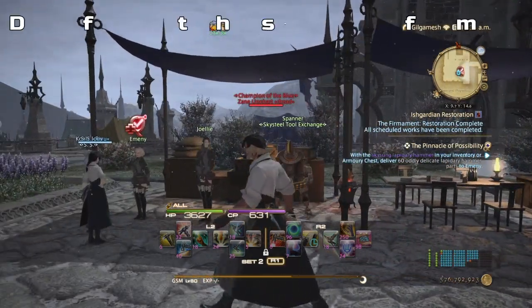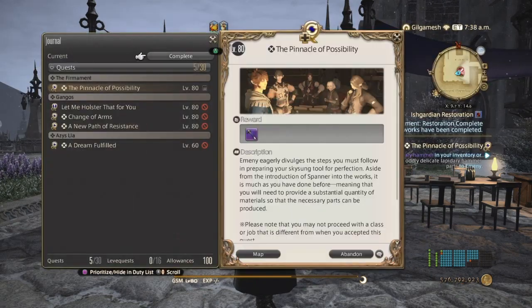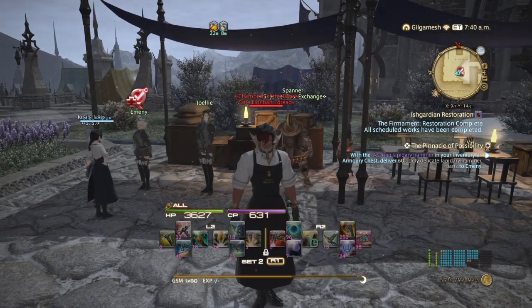The first thing you want to do is equip your Skysung tool. Next, go to the Machinist Guild, talk to the same NPCs as before, and you will be accepting the quest 'Odds in the End.' After the cutscenes, you'll be transferred to the Firmament, and you'll be dealing with these three people here.